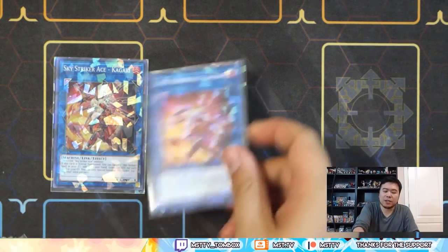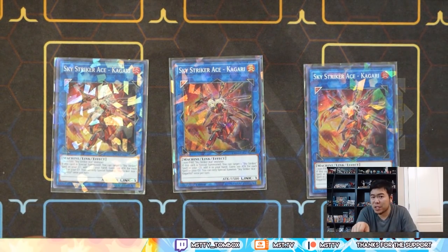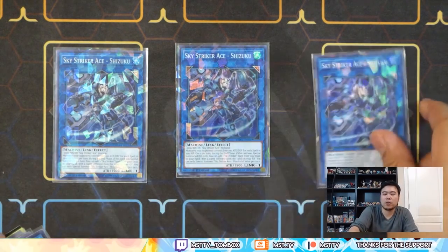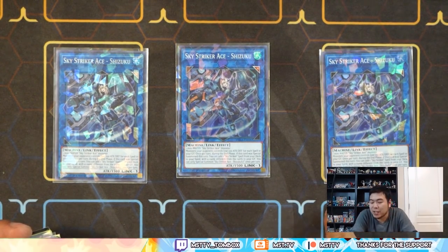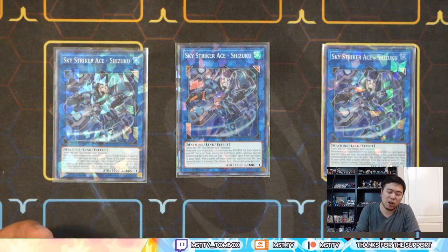For the extra deck, let's start with the basic stuff. You have to run three copies of Kagari — you'll burn through these super quickly. On special summon you get to add back one of your Sky Striker spells to your hand, which is amazing. On a really good turn you can activate Engage like four times in one turn — that's really amazing. Next would be Shizuku. Shizuku is your end-phase ender. During the end phase on the turn she is summoned, you can search a card in your deck and add it to your hand, but you can't add cards already in your graveyard. And for every spell you have in the graveyard, your opponent loses 100 ATK and DEF.